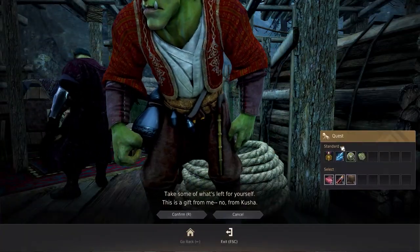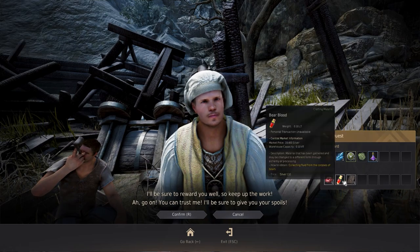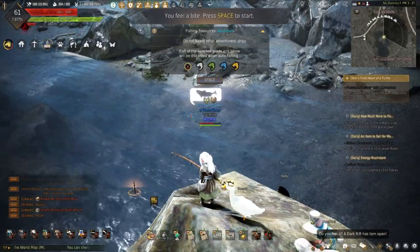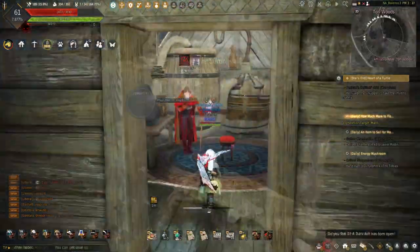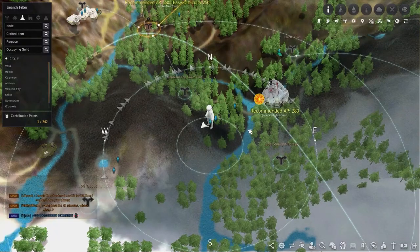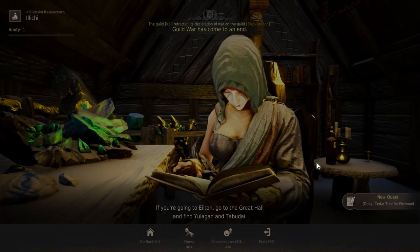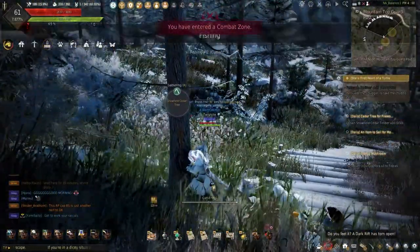It doesn't matter which order you turn them in since the next location is Tory Woods. Accepting the daily How Much More to Fish just has you head to the location on the map and fish up Marnie's lab data. Once the paper is fished up and turned in, it's time to head up north to the mountain top guard post. Here is the daily Cedar Tree for Firewood, which needs ten snowfield cedar timber logs. These can be gathered just down the path.